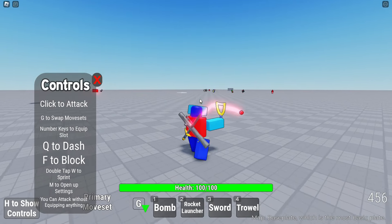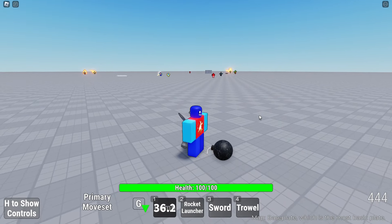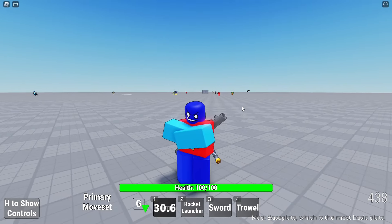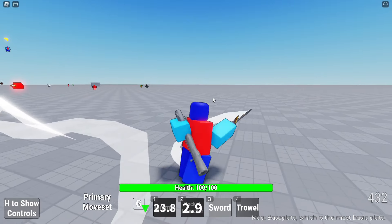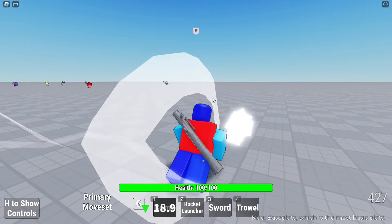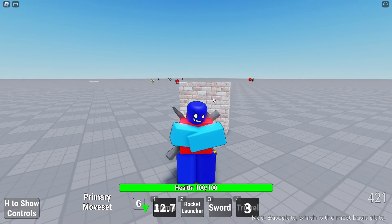That's how he works - so three slingshot attacks and then a paintball. All right, bomb. I don't feel good about that one. Rocket launcher - that one is good. Sword. Ooh, that combo. And you can re-equip it again, that's so cool. Trowel - yeah, that's defensive, of course.